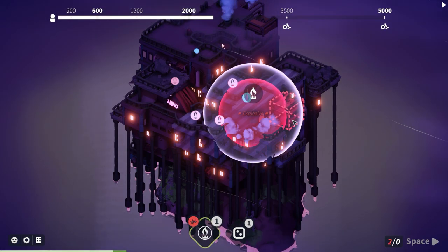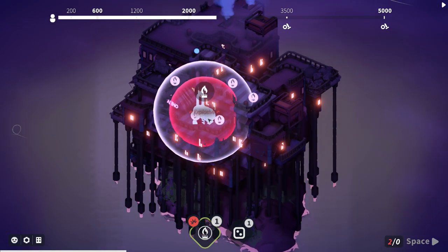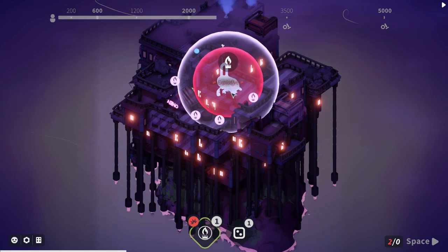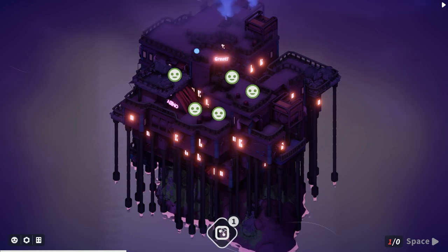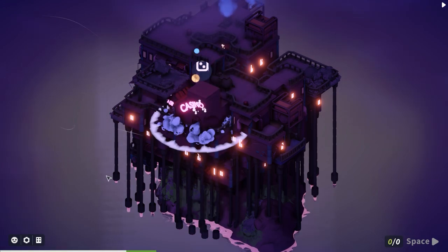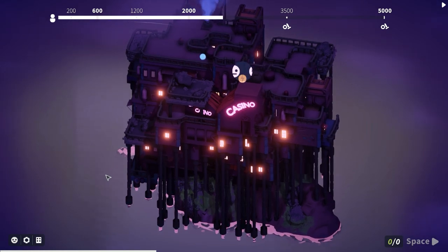There's our gas again - I'll stack some in there. This requires gas as well, but luckily we can place it without blowing anything up. There's a casino - another casino! We'll put the casino next to the casino to make a mega casino.